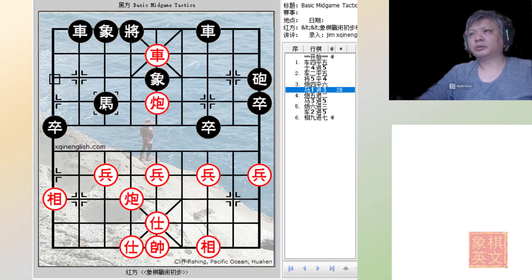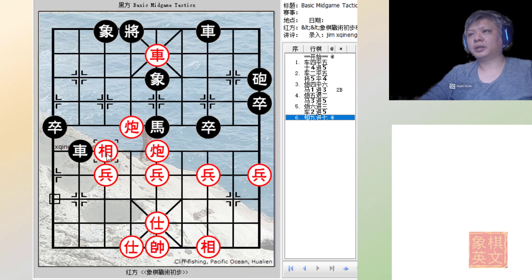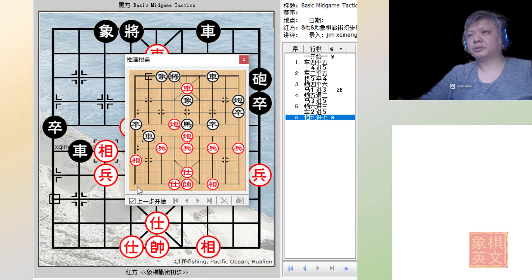If black tries to use the horse, some nifty maneuvering by red means red will be prepared to checkmate again with C5=6. Black will be forced to capture the elephant, but there will be nothing black can do to prevent the checkmate.